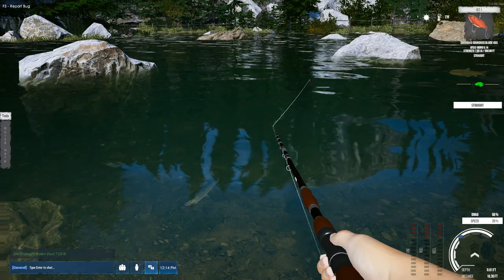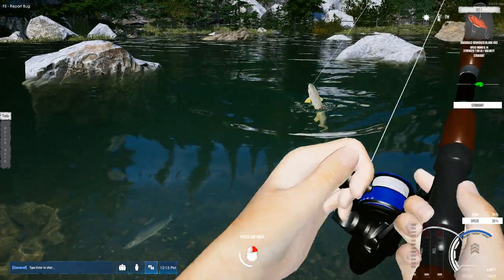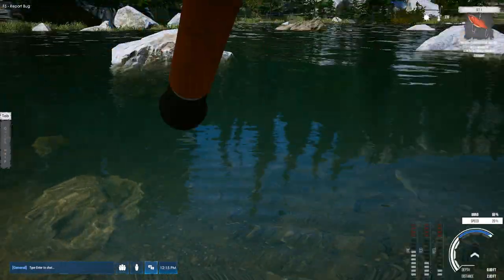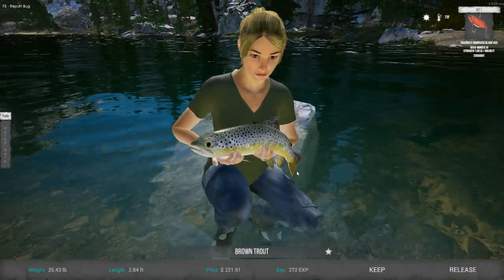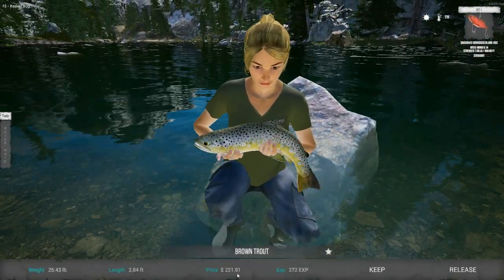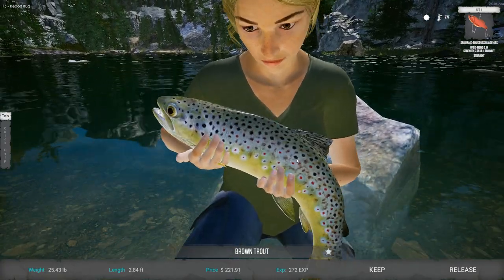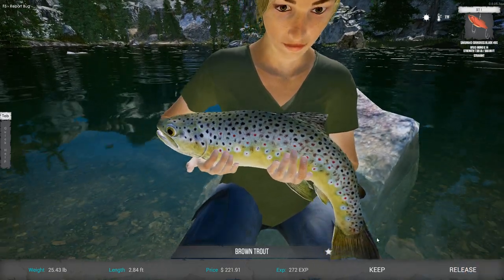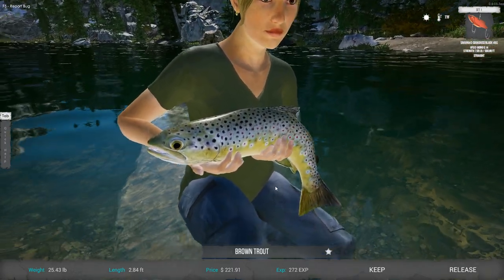There's a fish right in front of me. There we go — and that's a brown. That's a brown, guys — check him out. Two hundred and twenty-one dollars and ninety-one cents. See what I mean? They're the cash winners, guys. These guys bring some good money. For some reason they're over here; usually they're over at position four. You might want to move around a little bit.